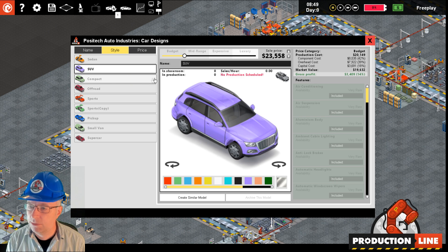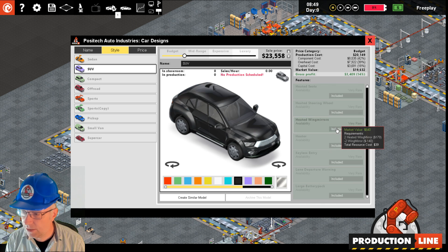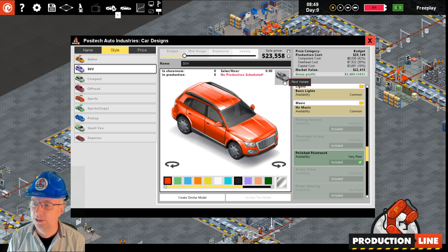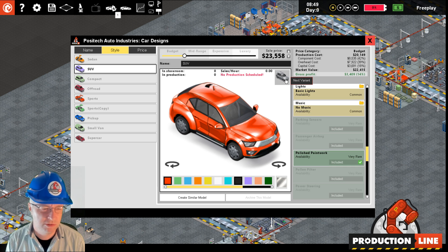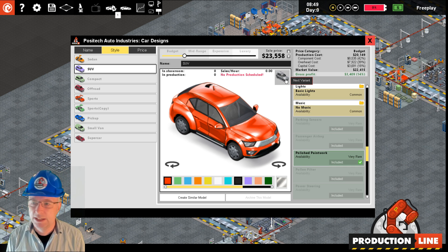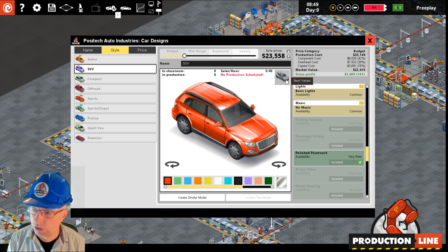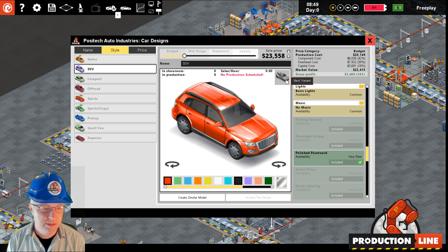The SUV variant is done - it's more of a kind of modern look. Pretty much everything gets shown with polished paint. It's more like a crossover. It seems like SUVs now look like armored personnel carriers; they used to just look a bit stretched and boxy, but now they look like you could get commandos in them.